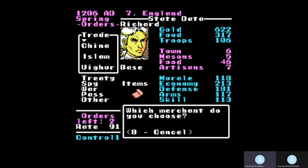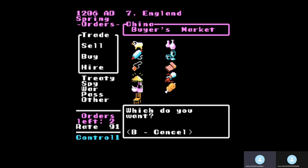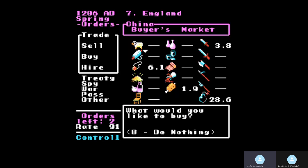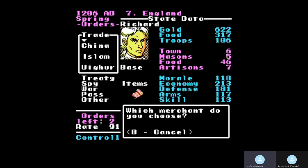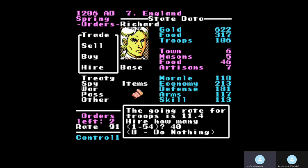You can see at the very bottom where it says rate at 91 — that is the market rate. 91 is more of a buying rate if you're desperate for troops; it's definitely not a selling rate. You can also buy items and arms here, but you never really do that. You might buy food in an emergency. I've got 622 gold right now, so I'm going to hire some troops — let's hire 44 and leave us 150 gold.